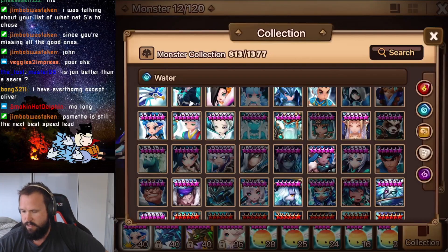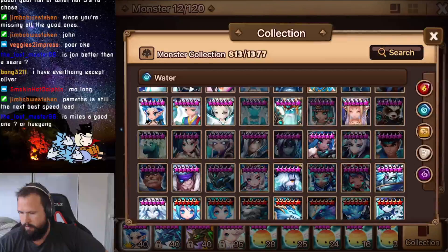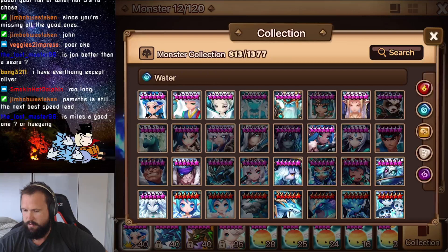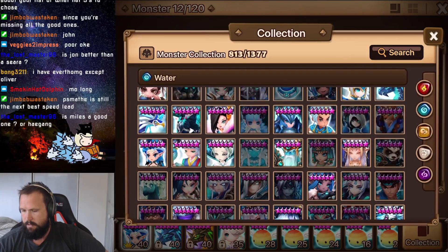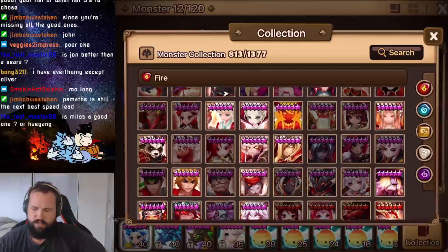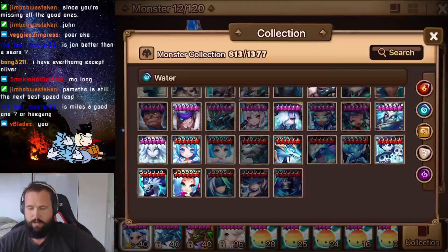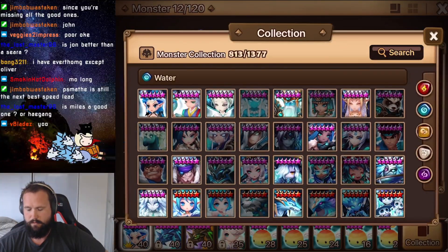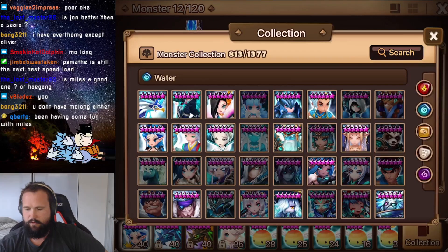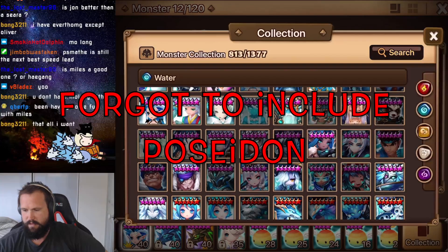Haygang is kind of too niche and has fallen off a little bit, so he'll probably get excluded. Miles actually isn't too bad — he'll just squeeze into the tier. Samath and Vanessa, just in terms of RTA picks, sometimes just having a 33 lead is important. So if you don't have a 33 lead and they happen to be in there, they're not too bad to pick up. Maybe you could also mention Praha. Tayo's getting some rise but I won't include him. I think that's it for the water ones.